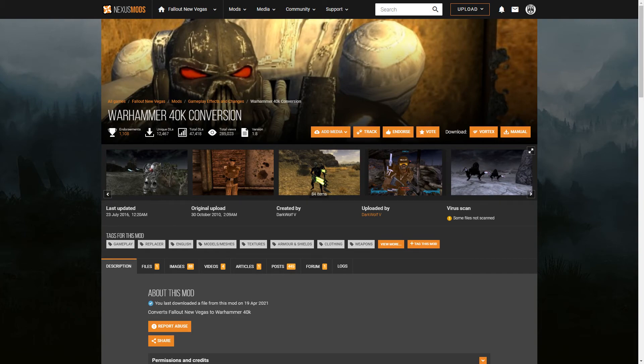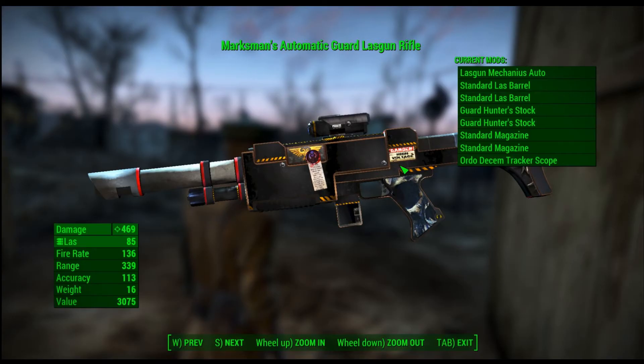So before we even get started, a friendly warning: this will take some effort to set up on your part, especially if you've never modded Fallout 4 before. If you're looking for the quick and easy way, there's a Warhammer 40K conversion that already exists for Fallout New Vegas that'll actually do way better than our efforts here anyways. And on top of that, New Vegas is also substantially a better game than Fallout 4 is.